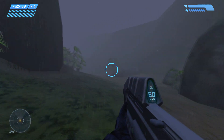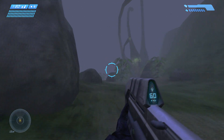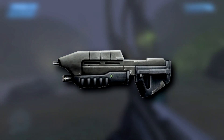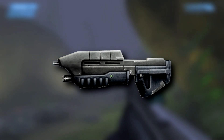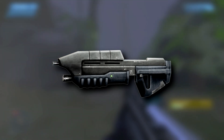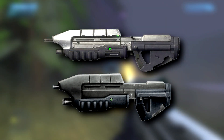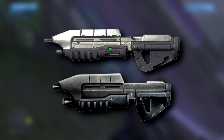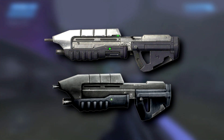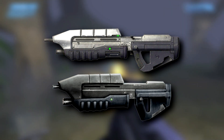No other UNSC weapon is as recognizable as the old trusty assault rifle. It made its debut in the first game in the franchise, and in doing so became Chief's signature weapon throughout the series. While it didn't make an appearance in Halo 2, the assault rifle would make its glorious return in the third installment, and it wouldn't leave us ever again. Before Reach, the AR was known for its soft and simple cold grey and silver look, with a distinct green light on the foregrip.